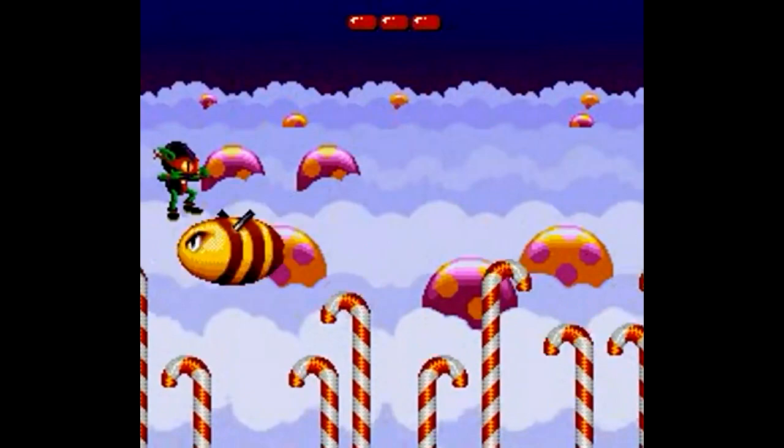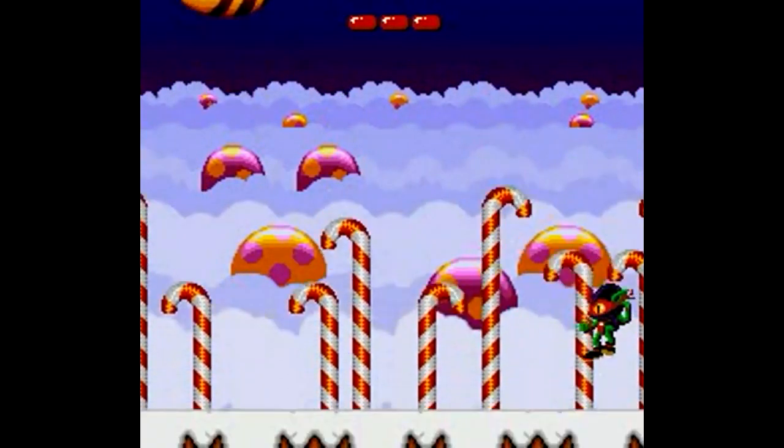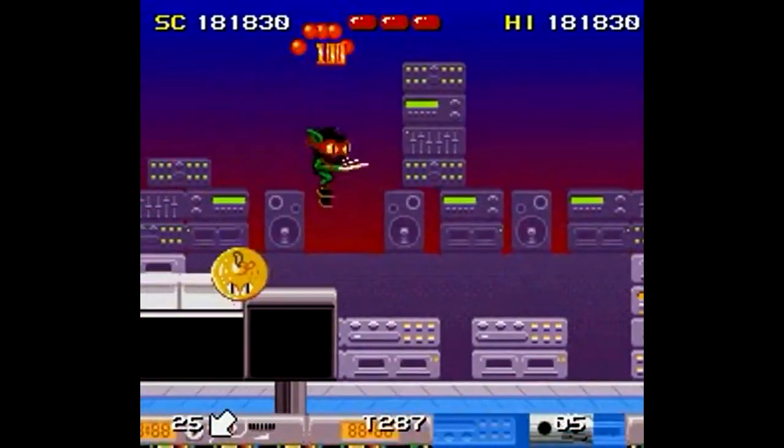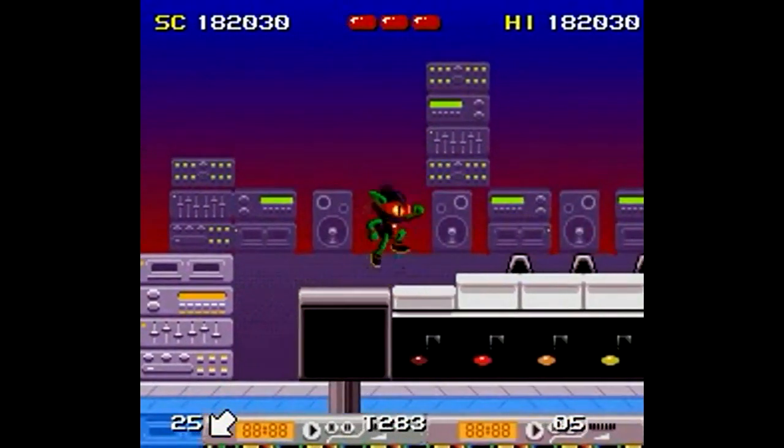Just when you think you've seen and heard of every mascot platformer of the 16-bit era, here is Zool, ninja of the nth dimension, made by British developer Gremlin Games. And yep, this game looks western enough for ya.